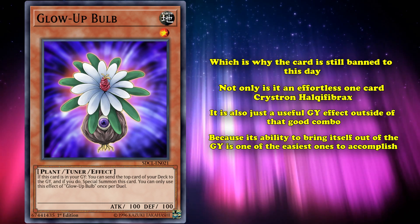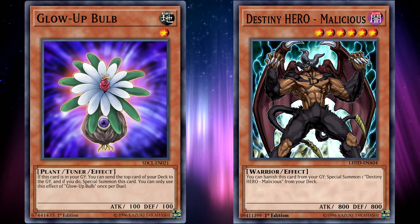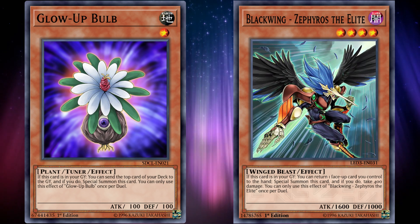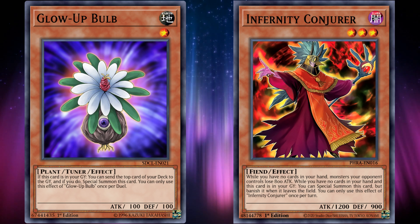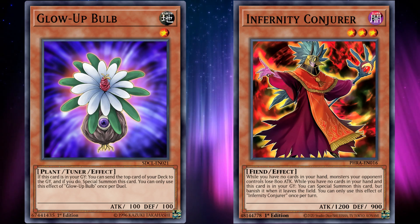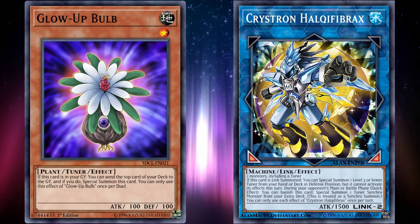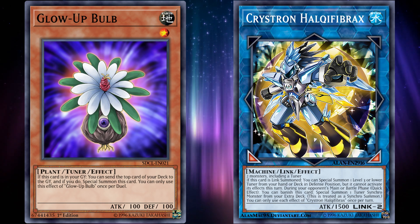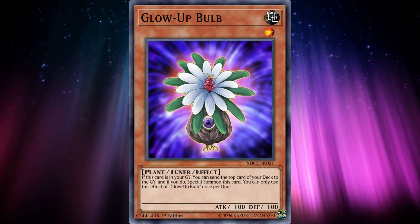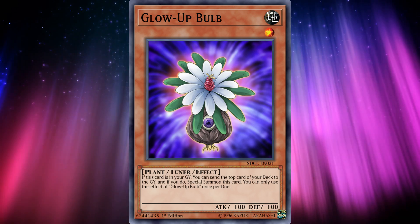Not only is it an effortless one-card Crystron Halqifibrax, it's also just a useful graveyard effect outside of that combo because its ability to bring itself out of the graveyard is one of the easiest to accomplish. In fact, its graveyard cost is straight up beneficial. If you want to bring out Destiny Hero Malicious, you have to play other copies of it. If you want to bring out Blackwing Zephyros Elite, you have to return a card on the field to your hand. If you want to bring out Infernity Conjurer, you have to have no cards in your hand. Glow-Up Bulb is simply a beneficial effect in order to bring itself out, on top of being a tuner monster which allows you to go into synchro plays or Crystron Halqifibrax. Basically everything about Glow-Up Bulb just works in its favor, and the fact that it's only once per duel is kind of laughable on how much of a non-issue that is. Which is why Glow-Up Bulb is the best generic graveyard effect in the game.